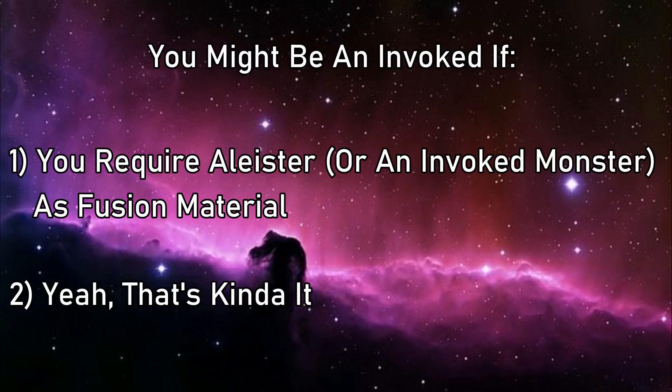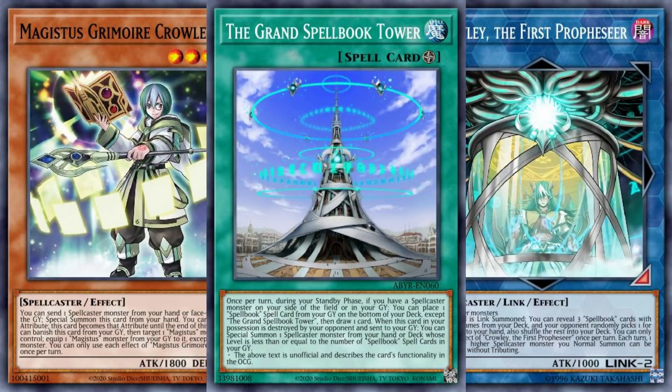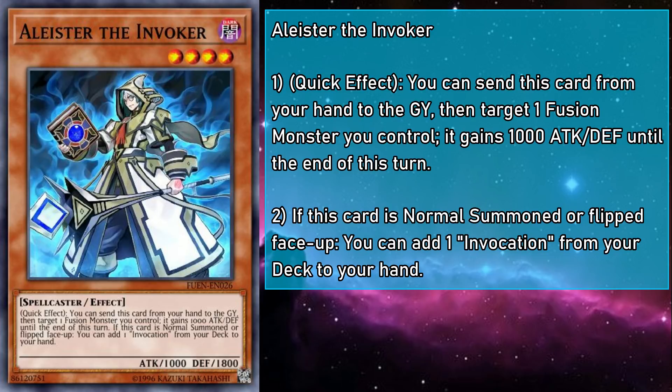This magnificent mage hasn't just made a splash at your local tournament, but has also found themselves embroiled in two other storylines: one as the precocious pioneer of the evocational arts, Crowley, and another as the power battery for Lom I Saw, the Grand Spellbook Tower in the Prophecy storyline. Two events that I'm sure will lead to some very happy and wholesome endings. In fact, let's meet the subject of these tales: Alistair the Invoker.